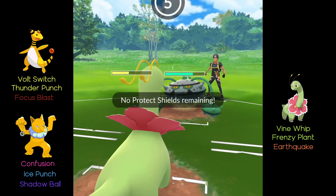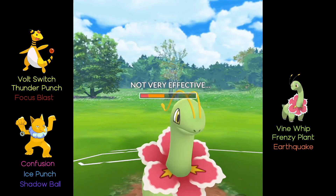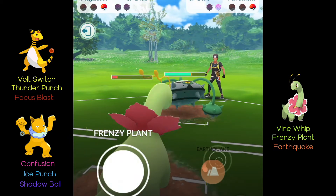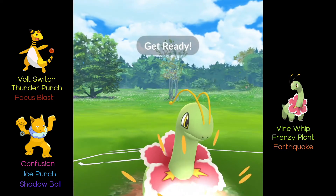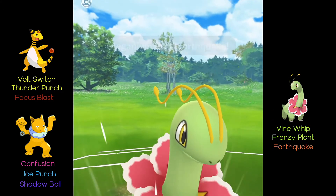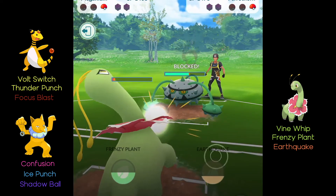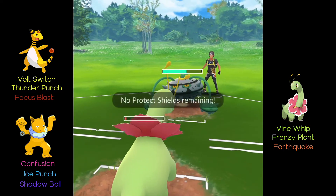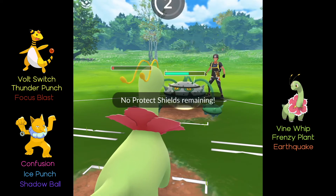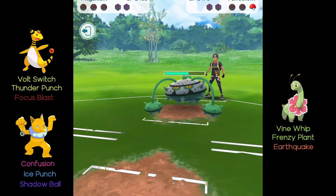We had no real chance of winning so we just go all-in on Earthquake, hoping they don't shield it. In gyms and raids Earthquake is 140 HP but in PvP it's 120. Even at 120 it should hurt that Ferrothorn, but they shield it. We're basically GG-ing at that point — Earthquake does neutral damage but yeah, we die there.